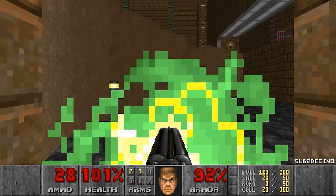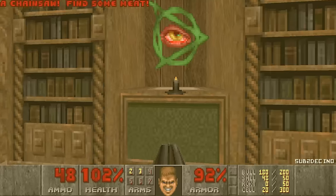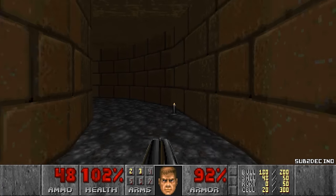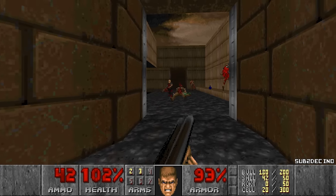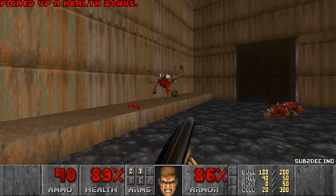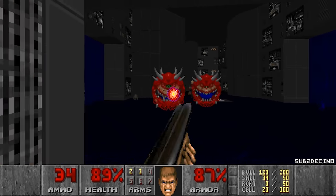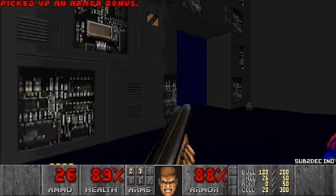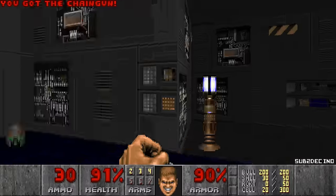Any secrets here? No. How do I grab the backpack? It's not a secret. We got a chainsaw — I'll grab it in case it triggers something, but it doesn't. There's a candle here but it's not a secret. The map is introducing the revenants already. Where do we go? Through the door? Sure. Ooh, barrels. This is very Doom 1-y. This could be like something from E2M7. That's pretty neat. E2M7 with chaingunners.